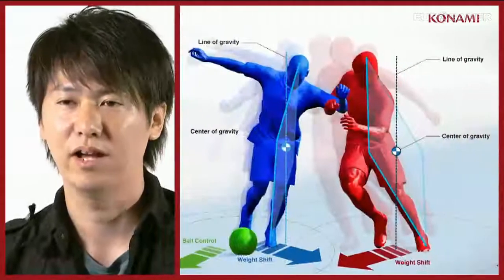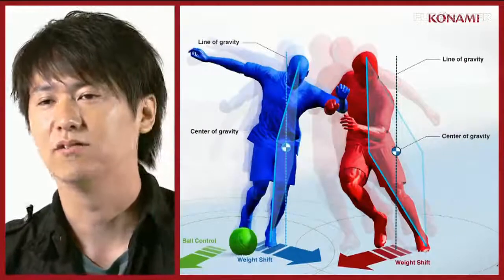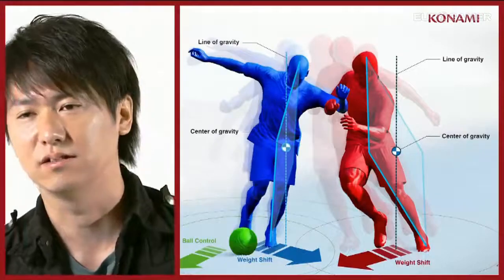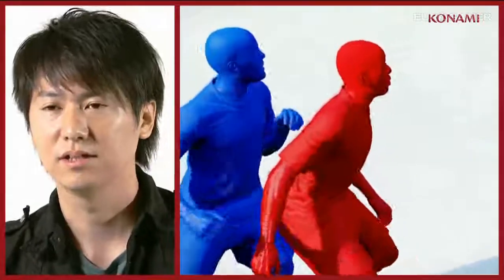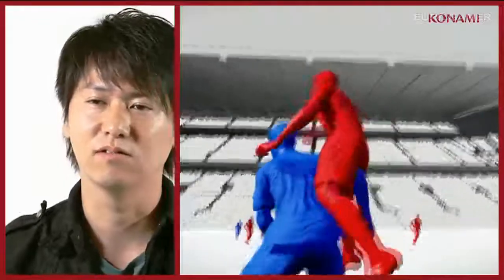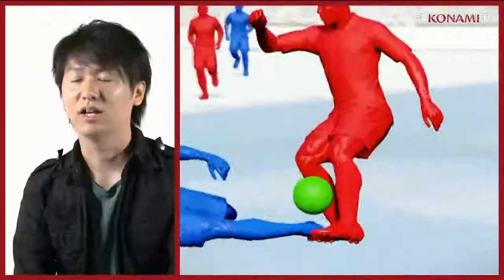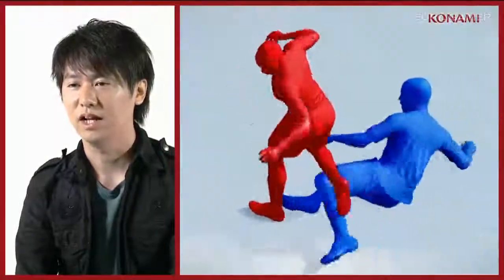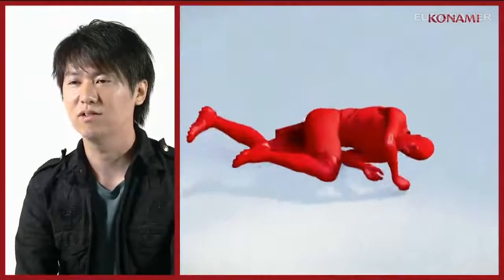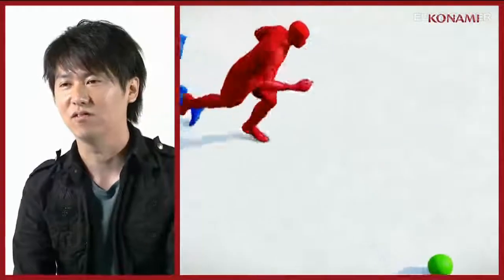Mass stands for Motion Animation Stability System. It simulates the physics of body contact within bespoke animations that flow seamlessly within play. We weren't looking to just add flashy moves — we wanted to bring real play and tactics to the game. When we achieved that through gameplay, the result is that PES now truly feels like a competitive match. Just like the real thing.